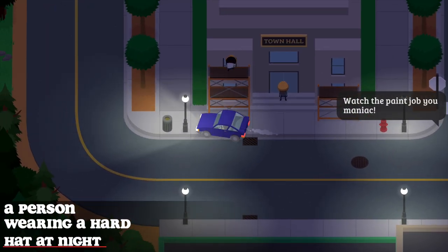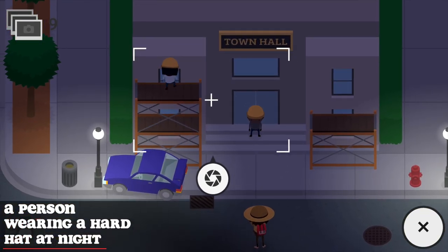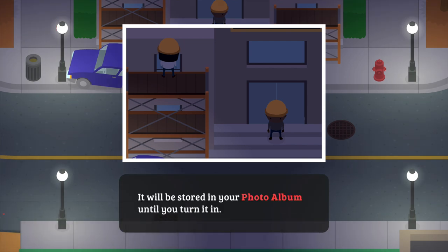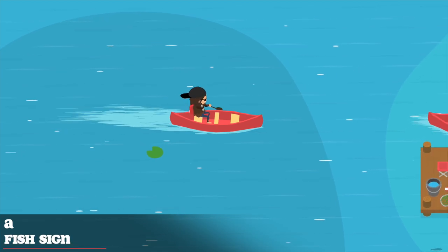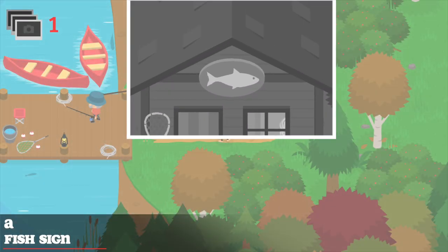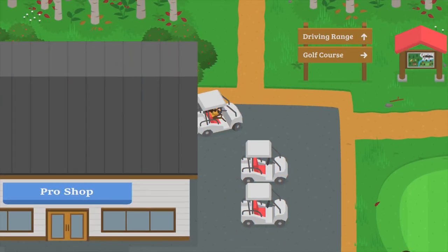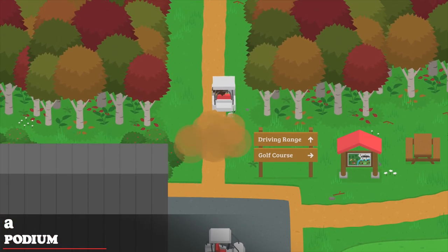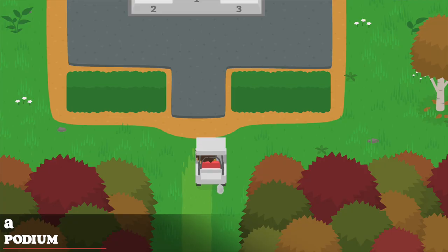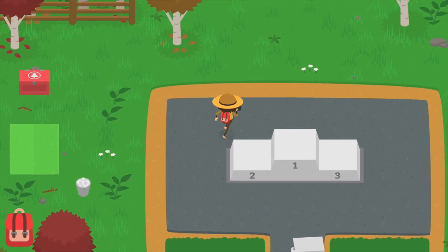For the person wearing a hard hat at night, wait for night time and then go to the town hall — you will always find workers there. To find the fish sign, make your way to the fisherman — on top of his cabin you will see the fish sign. To find the podium, go to the golf course and drive all the way up through the driving range until you reach the podium. There are three podiums in the game and you can take a picture of any of them.